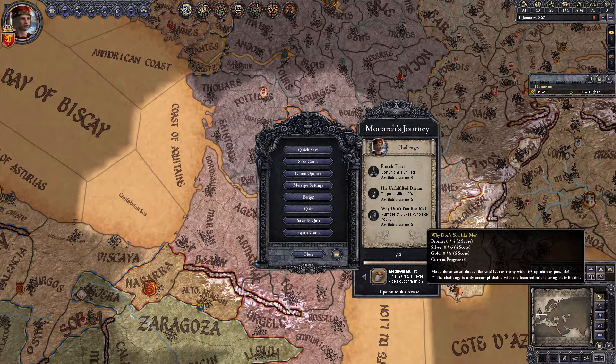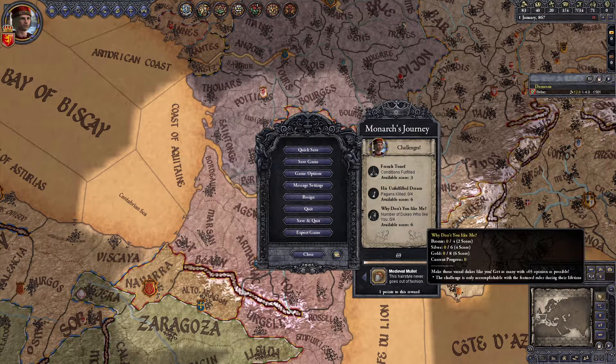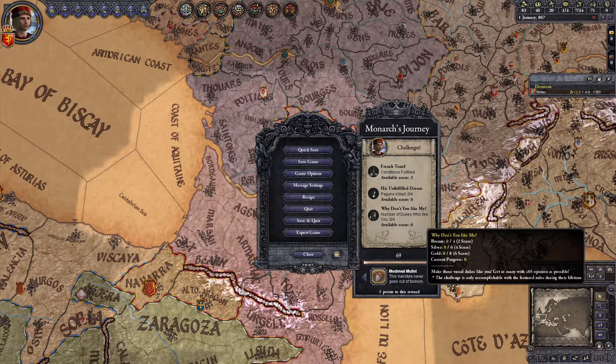Finally, there is Why Don't You Like Me? This one's pretty simple: just have as many Duke-level vassals as possible have 65 or higher opinion of you at the same time. Four for bronze, six for silver, and eight for gold. Unlike the other Monarch's Journeys which have only had one challenge that needs to be completed as the featured ruler during their lifetime, this one, as well as Unfulfilled Dream, must be completed as Louis II.